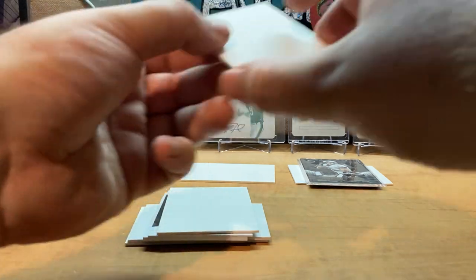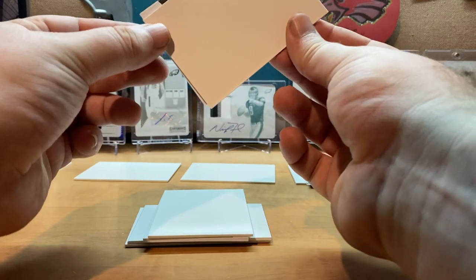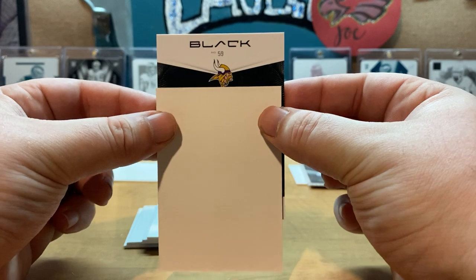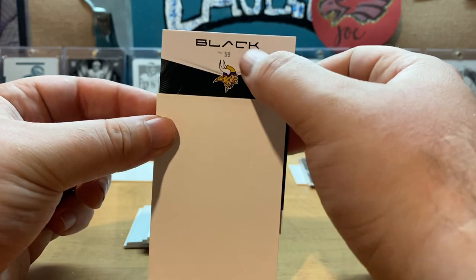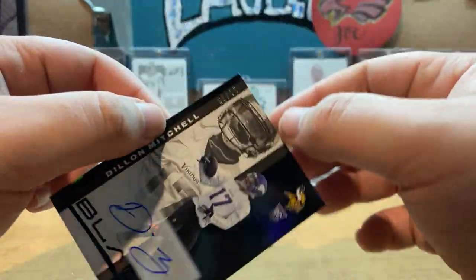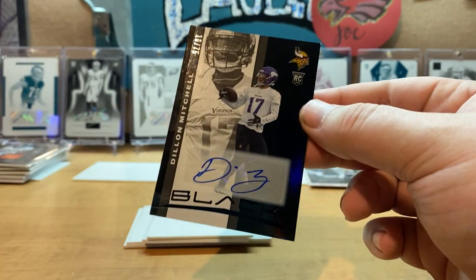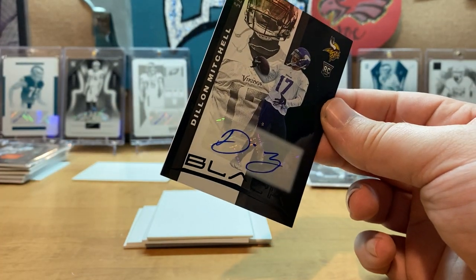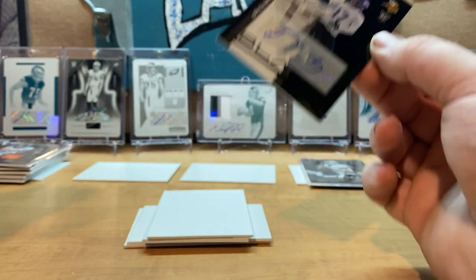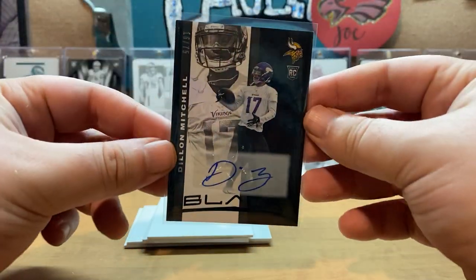Next we have the auto — that Carson Wentz is a beauty. The auto is a 59 Viking... no name here... Dylan Mitchell. Dylan Mitchell numbered 16 of 75. I love how in the beginning of the video I said I was not going to sleeve every card, and now I'm just doing it because it feels wrong not to.